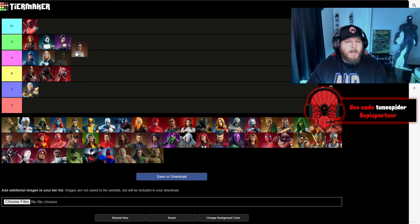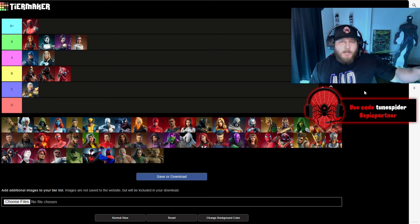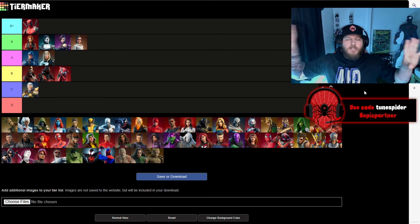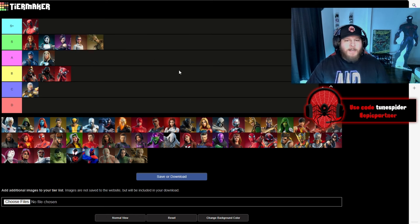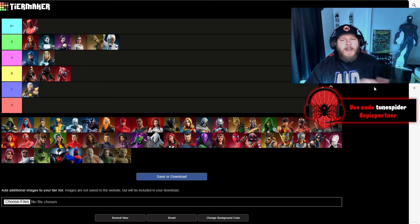Jennifer Walters is going in S — this is just another clean skin. They did a really good job with the lawyer look and then they did a really good job with the She-Hulk look. Groot is another one going in S — they killed it with the Groot skin and his mythic in Chapter 2 Season 4 was so fun to use. And Storm is going in S — I love the white suit, it's so clean, they did a really good job with her hair, and the hint of gold is really well done.